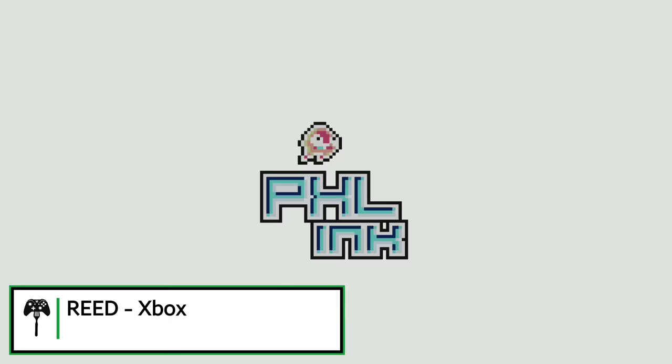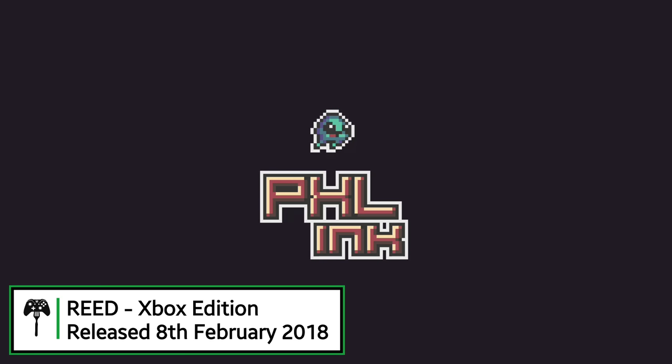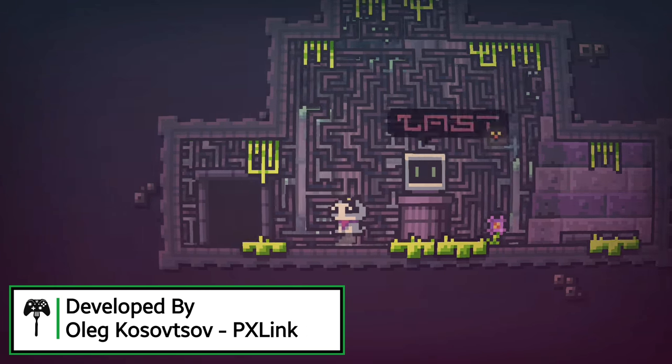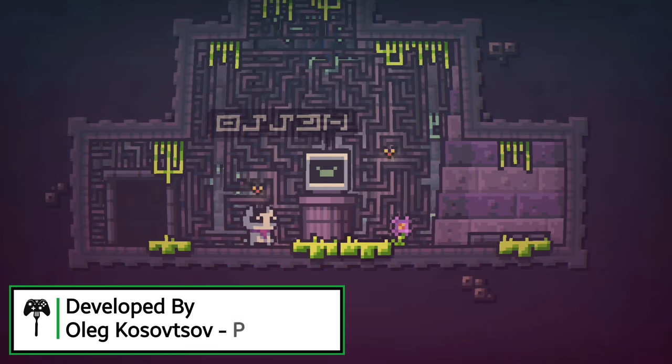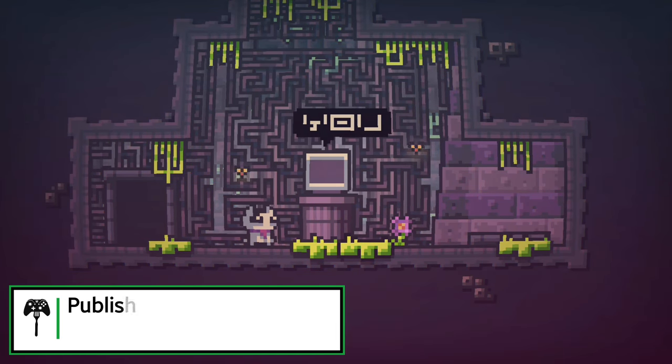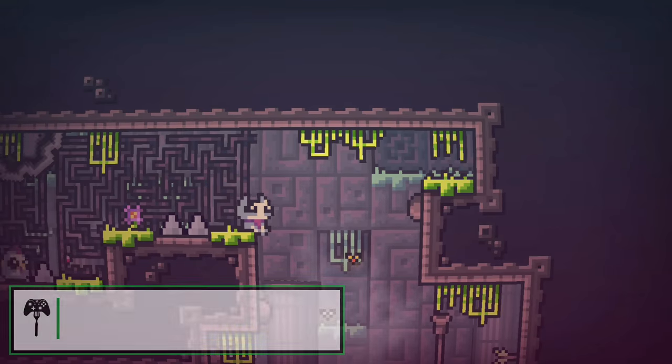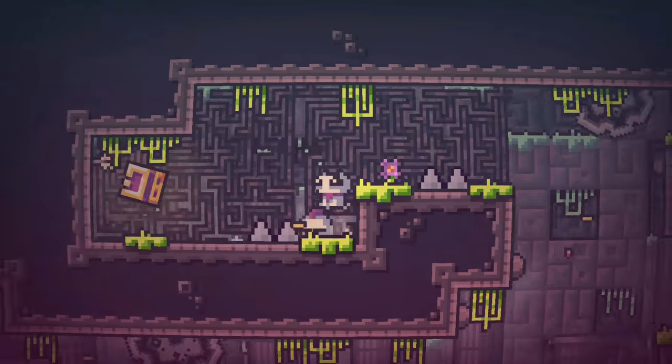Reed is new in Xbox's Creators Collection and is brought to us by a one-man developer from PXLink. The game originally saw life on Android mobile devices, but it's been ported over to the Xbox One by Bug Studio. So has the game transitioned from mobile devices to consoles well? Thanks to PXLink, we got to find out.